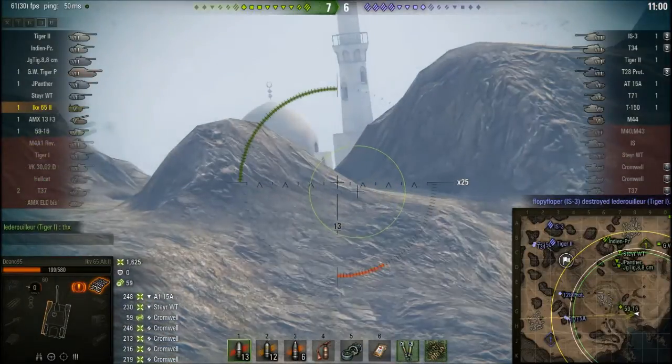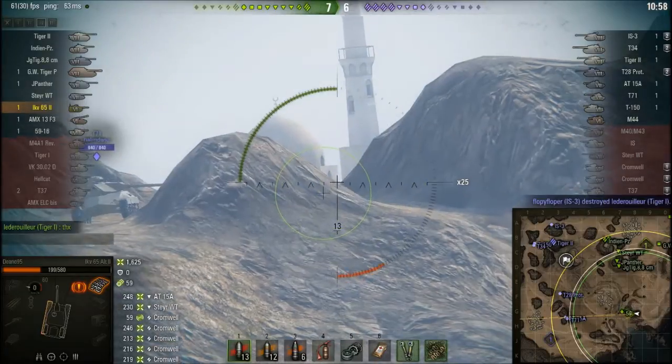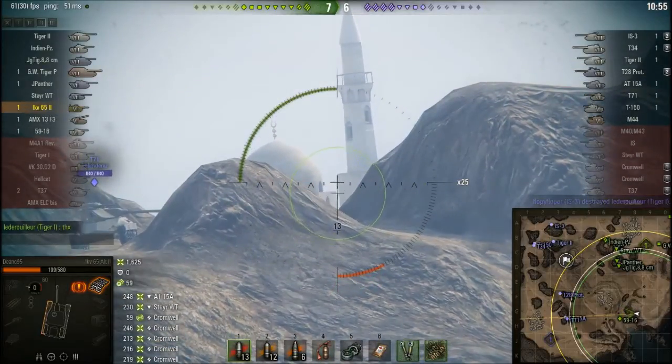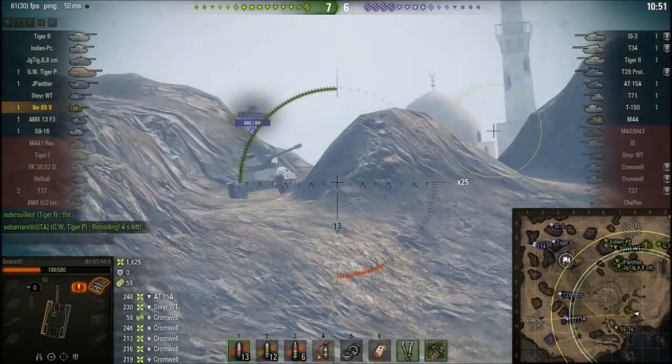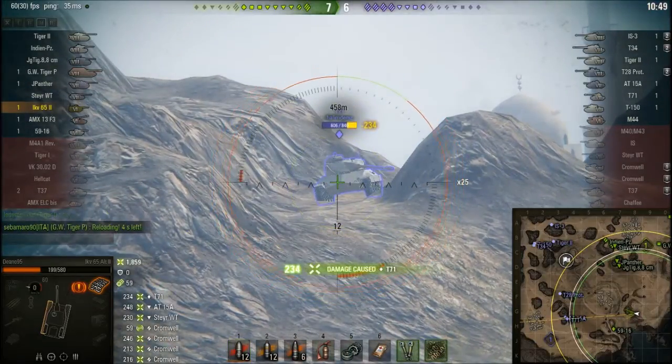This is what you do as a tank destroyer — you have to be a wee bit more passive. And luckily for me, the T-71 is spotted. Honestly, I half expected the T-71 to run away immediately, so it was kind of shocking when he didn't.